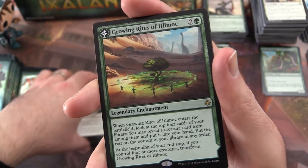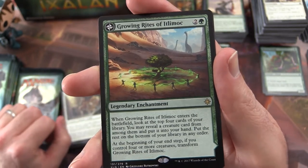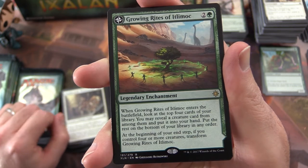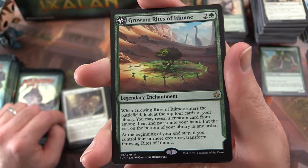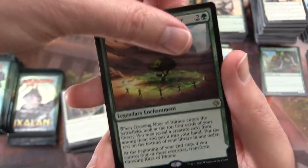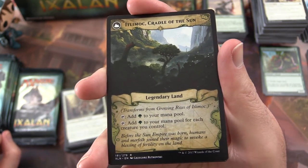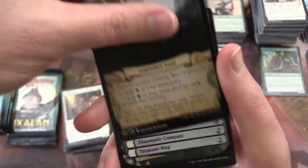I think this is one of the more expensive ones in the set. Hopefully it will stay that way. This is a legendary enchantment. When Growing Rites of Itlamoc enters the battlefield, look at the top four cards of your library. You may reveal a creature card from among them and put it into your hand. Put the rest on the bottom of your library in any order. At the beginning of your end step, if you control four or more creatures, transform Growing Rites of Itlamoc.